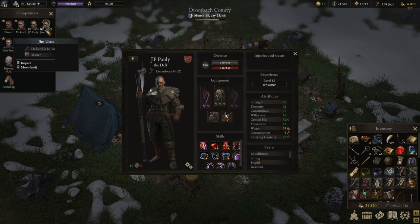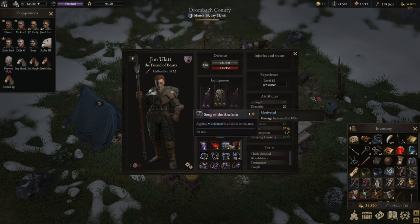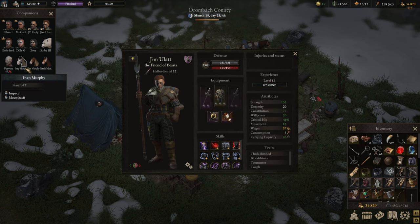Another one is Dagan's Temperature, which gives the Song of the Ancients. It's a separate song that you can use for one valor, and in a four-meter area — which is a reasonably sized area — everybody including that unit gets damage increased by 10 percent. Not a bad skill per se.